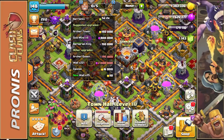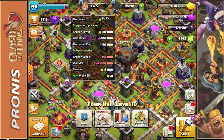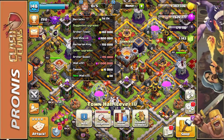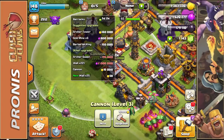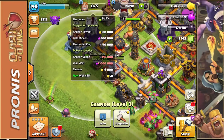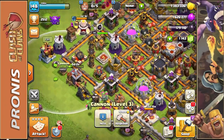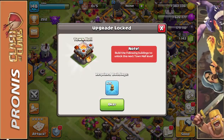We barely have anything left to upgrade here. We have the Archer Tower, which we will work on, and the six Gold Mines. The Barbarian King and Archer Queen are separate since they need Dark Elixir. Mostly it's a small cannon and some wall segments that need upgrading. I'm really excited to get to Town Hall 12.